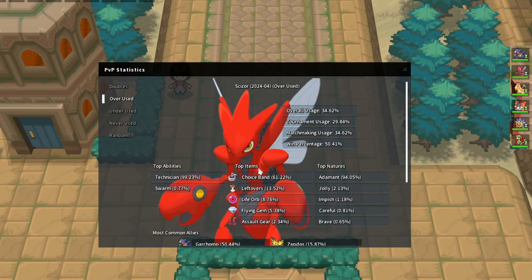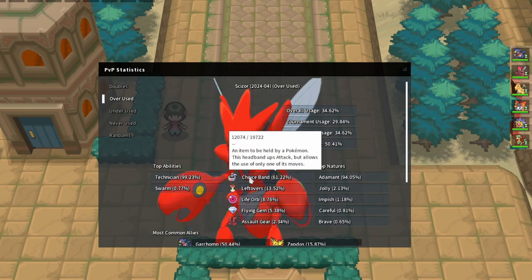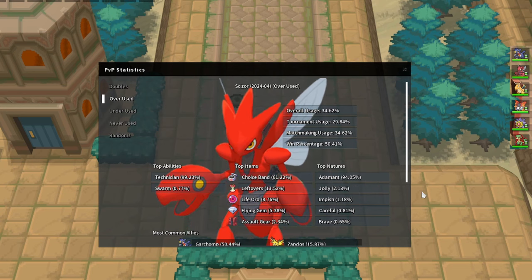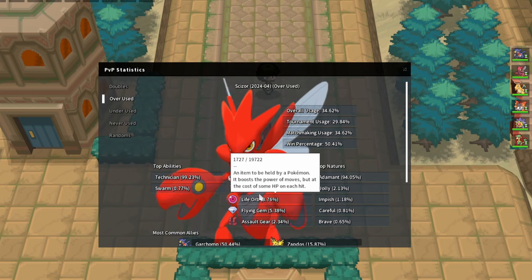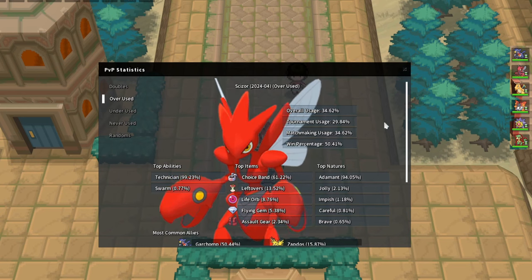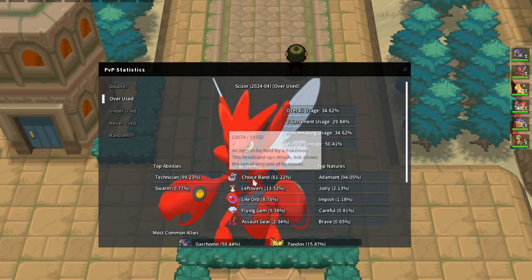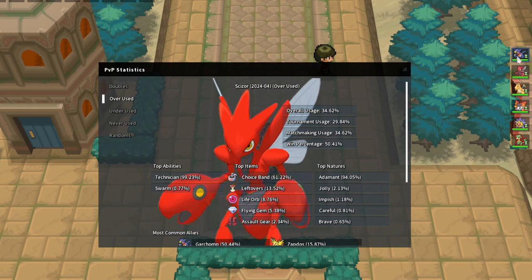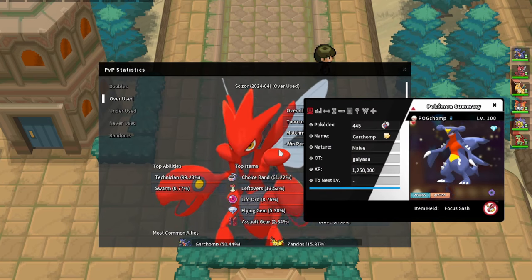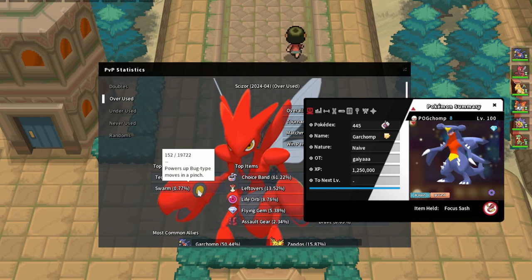Scizor - the most used item is the Choice Band, which makes sense. It's easier to use than Swords Dance due to U-turn, the pivoting capability, and having a strong Bullet Punch. Swords Dance does mean you have to waste a turn and you're not always able to get one up. To beat Scizor we have Flamethrower on Garchomp - sometimes you cannot even throw off an Earthquake, but Flamethrower does more damage to Scizor in the rain than Earthquake does.